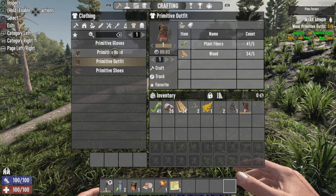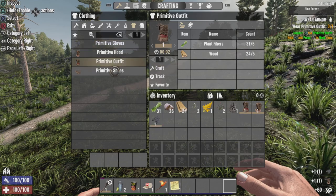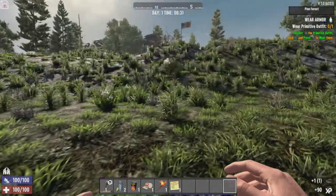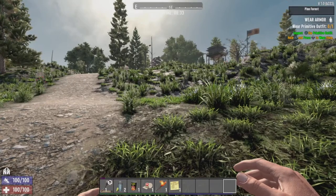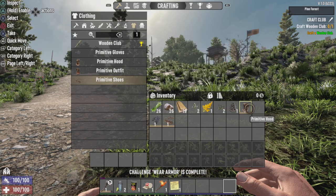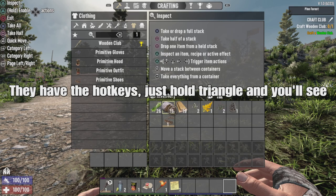Some of the controls are a little familiar, but I've got to get used to the inventory being circle instead of square. For Xbox folks, it would be B, I think. I don't remember the controller. Gotta wear my outfit. What I don't like is they don't have the hotkeys anymore for console, which would make it a little bit easier. Not a big deal — just something to get used to.